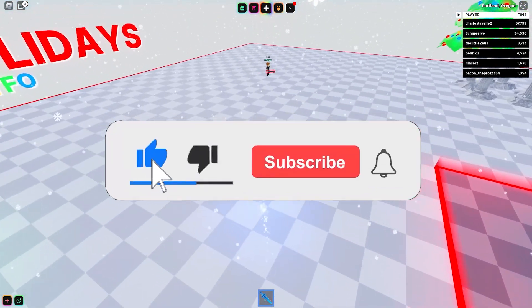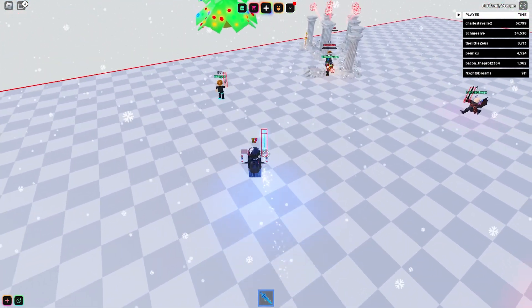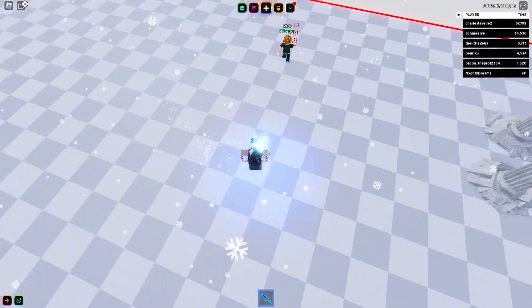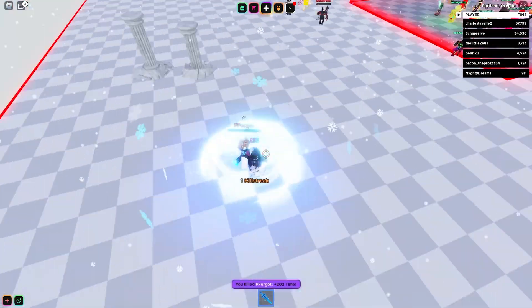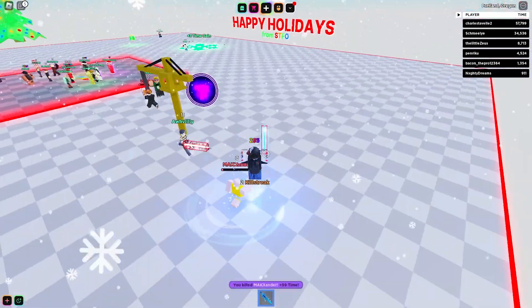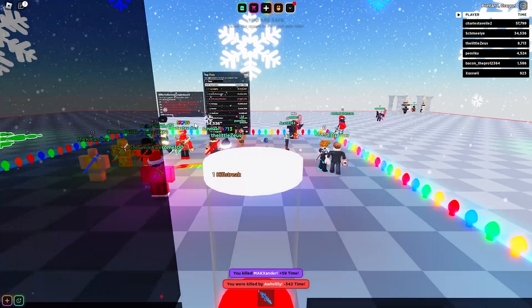I see someone over here — this is gonna be our first victim. Hold down spacebar, then let go. Come here! Oh, how the heck did he hit me from that far? But you guys see how cool this glitch is.